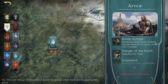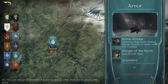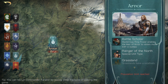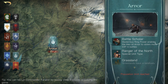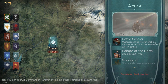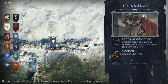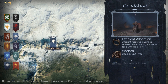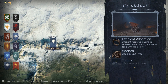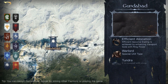Arnor used to have Land of the Kings, where construction cost was reduced by five percent. We now have Battle Scholar, which gives XP gained by battles plus ten percent — really good, you're going to be able to level up your commanders a lot faster, giving you better odds in PvP. Next we have Gundabad, which used to have Underground Hall, increasing storage limit by ten percent — useful early game but quite useless later. It has now been changed to Efficient Allocation, with resource trade rate plus ten percent, so you'll get more bang for your buck in the market trading system.